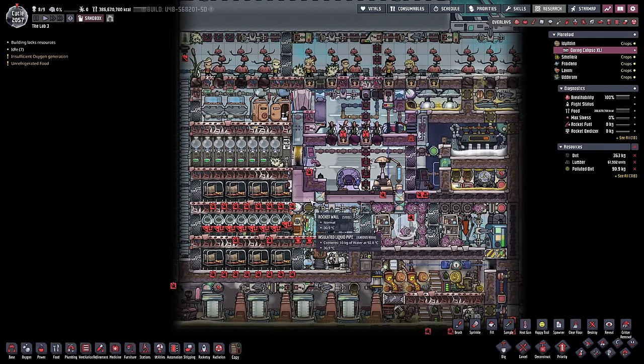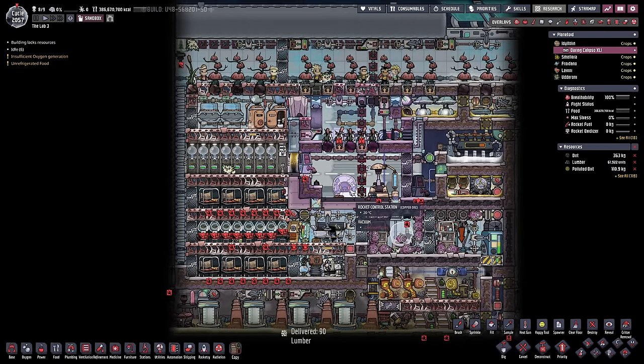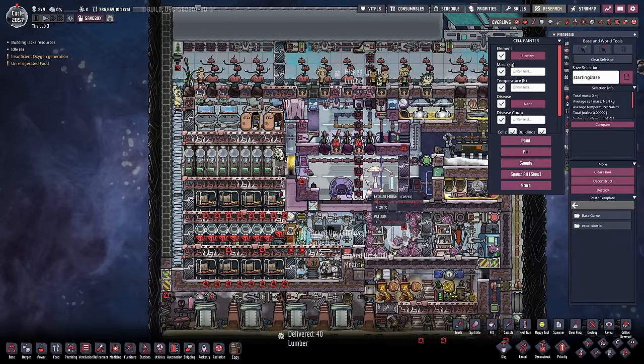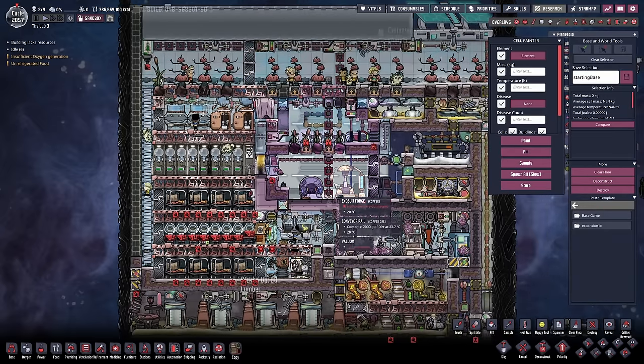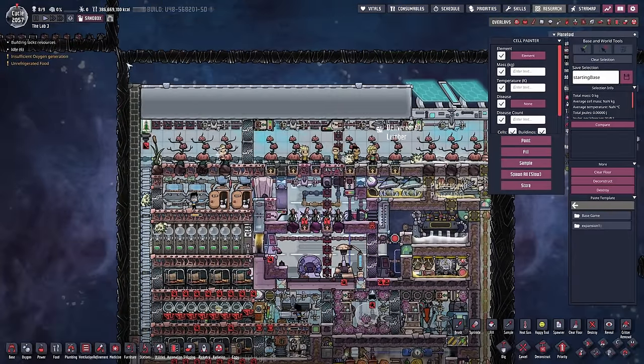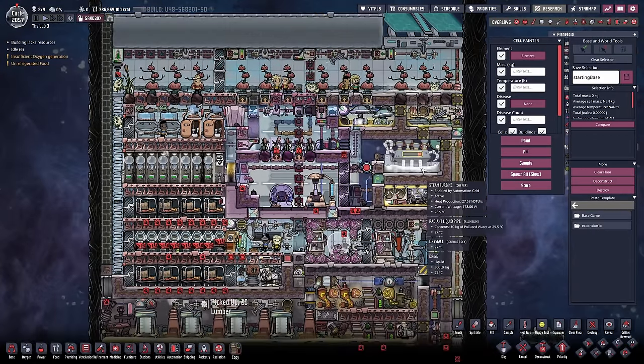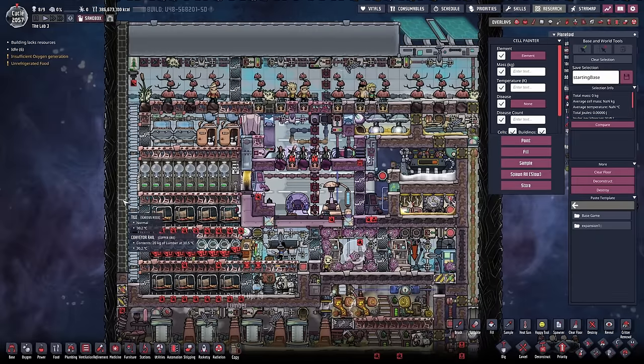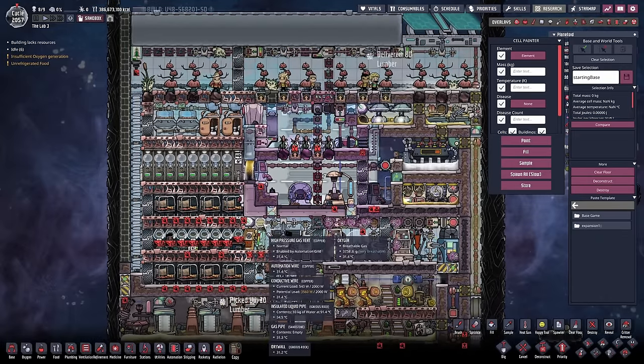Before we go any further, I'm going to do something a little freaky. I'll hit Ctrl+F on the keyboard — we've got debug enabled — so boom, we can now see everything. Let's bring up debug mode. This is what you're actually inside of when you're using a rocket. You're just encased in some neutronium; you just can't see it around the edges because the game blacks it out so you can't see the neutronium.